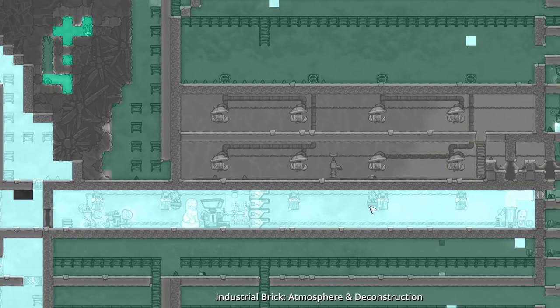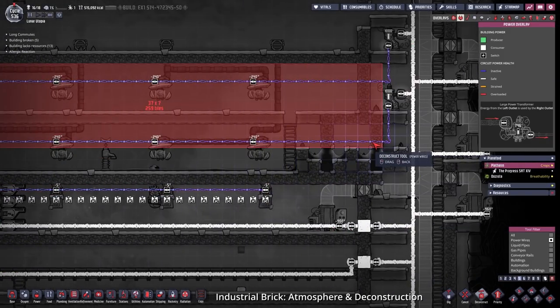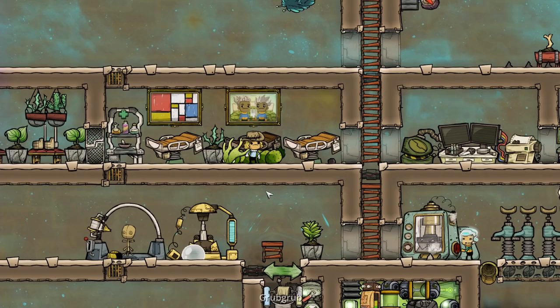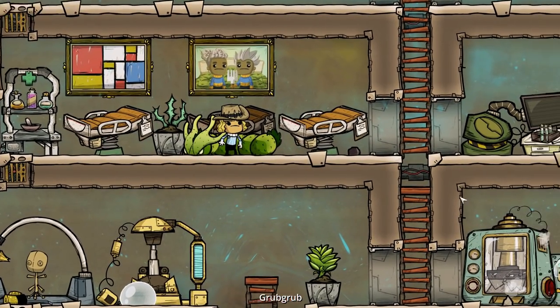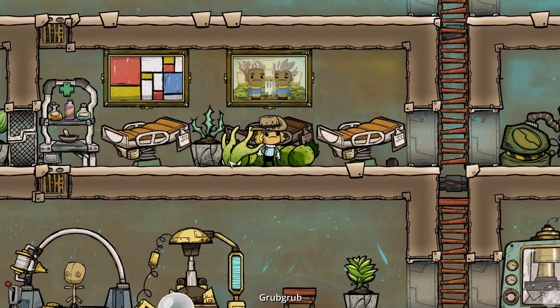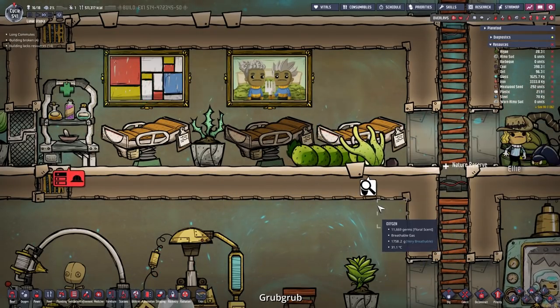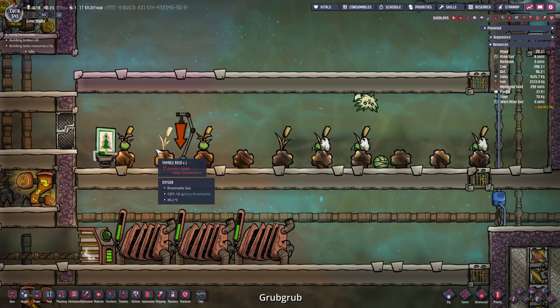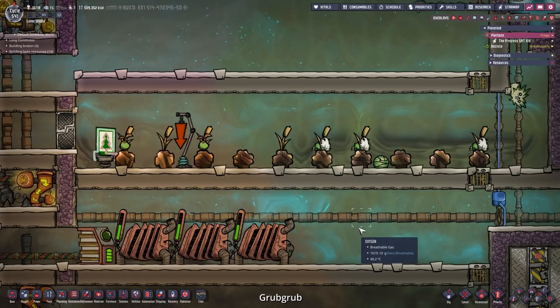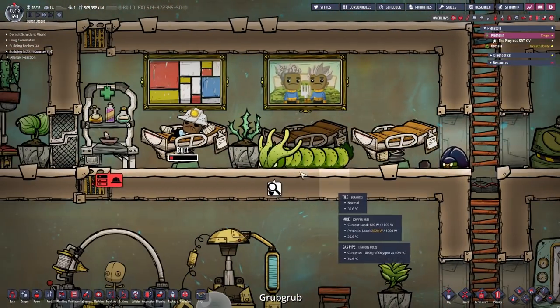Back at our industrial brick — let's take a look at the oxygen overlay. Pure clean oxygen, super nice. So we can deconstruct the unnecessary stuff. Whoa, look at the grub grub! Those tiny beetles lay eggs and there's a chance a grub grub will come from the eggs, so now we have one. I told Ellie to capture it, and now she should bring the grub grub to our thimble reeds.